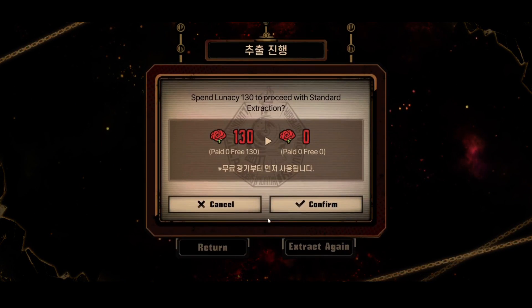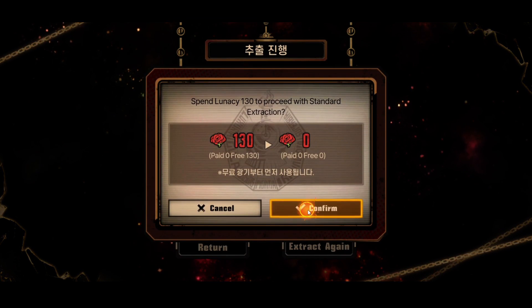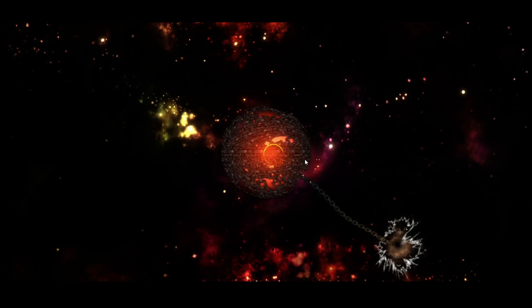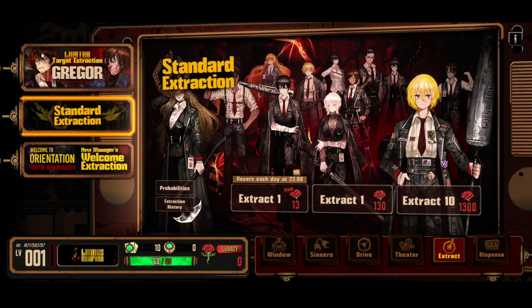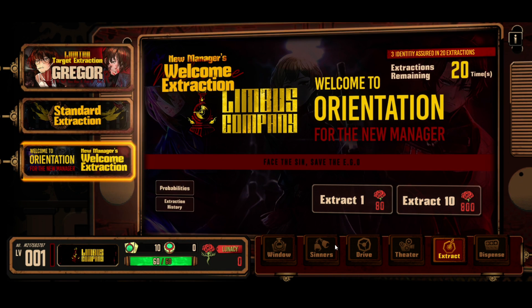If you get a duplicate for Identities you get shards, which you can use to get Ego — so that's a really interesting principle. They've given us two multi summons and a few single summons perfectly laid out. Now I'll keep re-rolling until I pull at least one Ego and at least one more three-zero-star Identity.